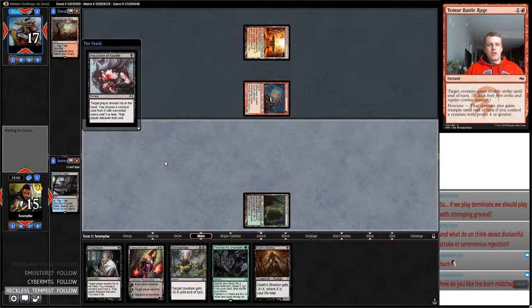I do like my Burn matchup. I think it's close, but Death Shadow is favored. What messes people up is confusion about how Death Shadow versus Burn works. The games aren't close — a lot of the time you either thread the needle with Death Shadow and make it so they basically can't cast any spells, or they get out ahead of you and you have to take damage to yourself when they kill you easily. I've lost on turn three and won on turn three against Burn more than any other deck.